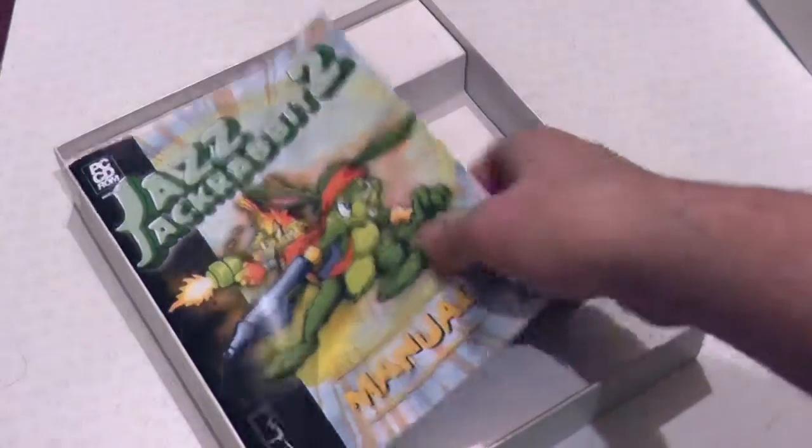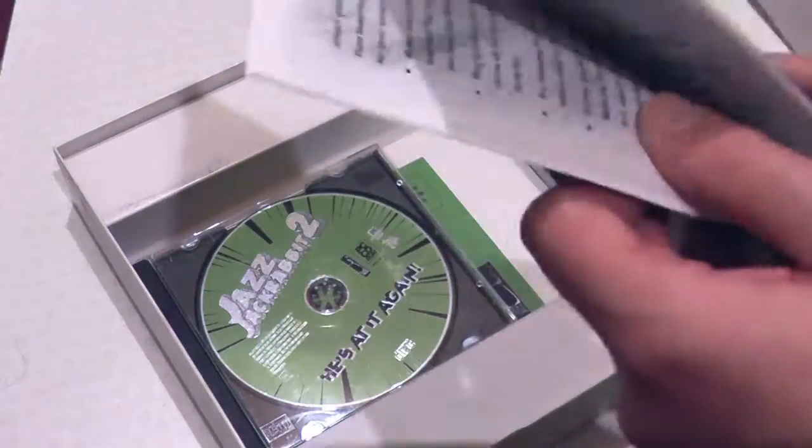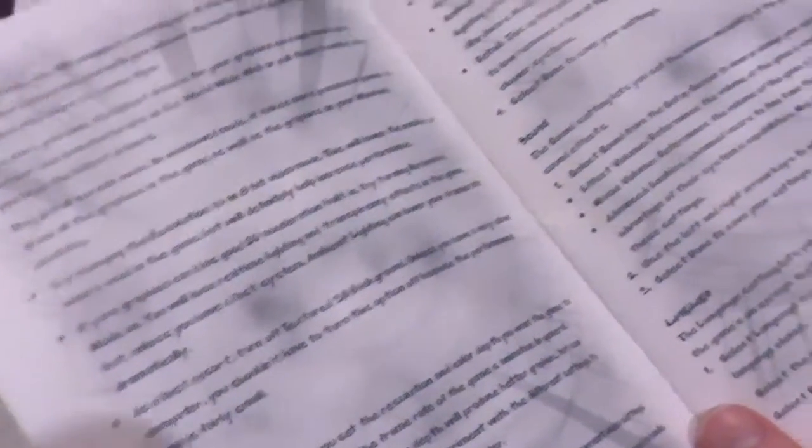Inside we have the manual. This one doesn't have the comic in it - I believe the comic was in the European version. In fact, the European and US versions were so much better than this one, but they had different box art as well. Also, it's not even glossy paper in this one - it's like the cheapest flipping printer paper you could get, and it's all black and white with no screenshots even.